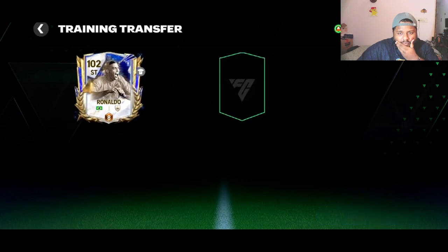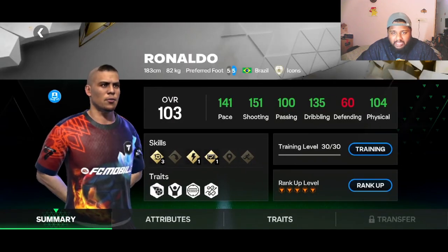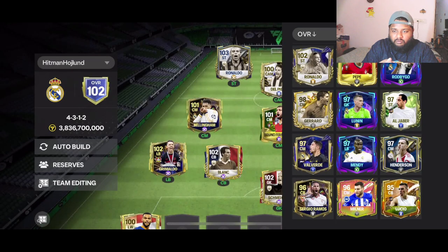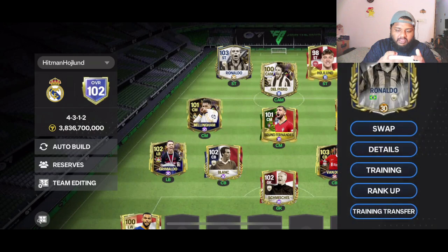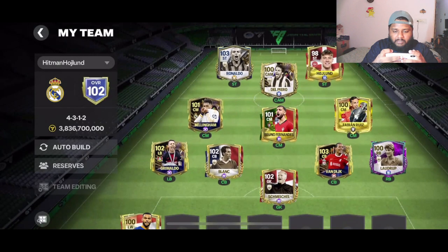Our new R9 is back, but it doesn't look as good as the old one. The new stats are 141, 151, and 135 — the old ones were 150, 137, and 145. So dribbling is lower and pace is lower. I do not recommend doing this. This is a free card so the stats are going to be less than the Team of the Year R9. I made a mistake not realizing it would be this bad, but now you guys know — don't do it.